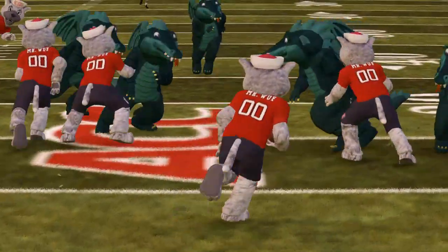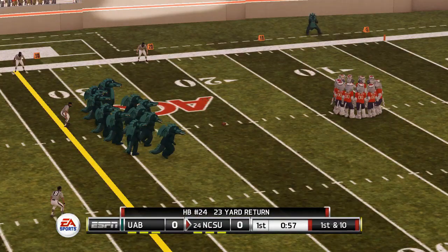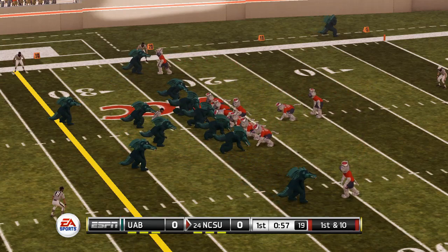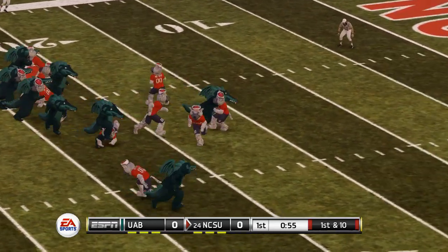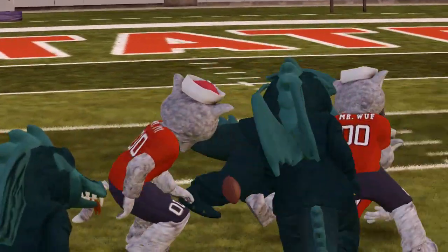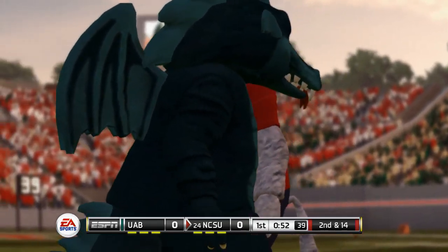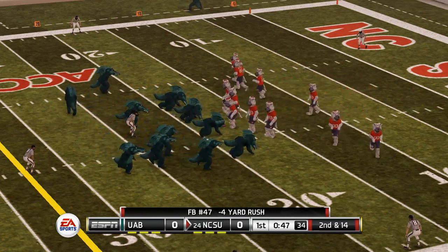Mr. Woof brings it back, crosses the 20, and gets destroyed by Blaze. In round one, North Carolina State were beaten by Vanderbilt 3-0 in game four. Let's watch the play — it's a run play. Fumble! Oh, they got it back. So they lost — so why are they here? In the very last game we need an extra team, so they were randomly picked and they beat Virginia 7-0 in game 40 of the first round. That's why they're here.